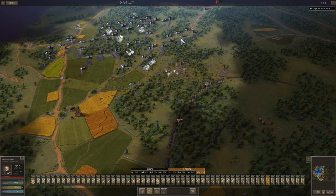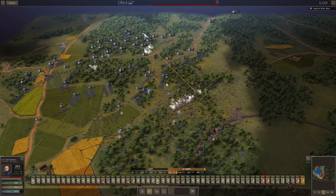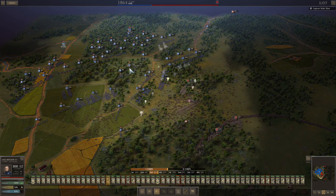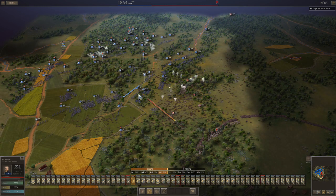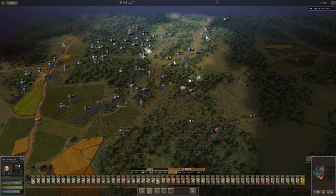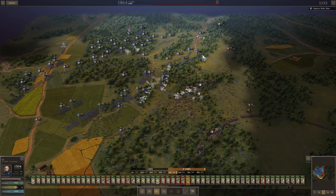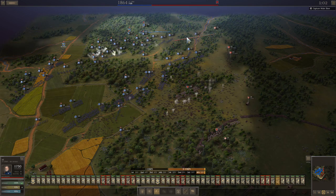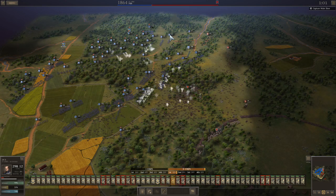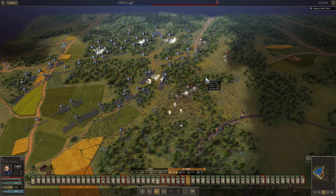My goal is to push to the south in a steady, slow push using my artillery to blast a path and take the supply center, then resupply my army. I'm not that worried about running out of supply. But it turns out there's not that much ammo in the supply center, so that is not a good plan. A couple of units get some supply, but it's not a significant amount.